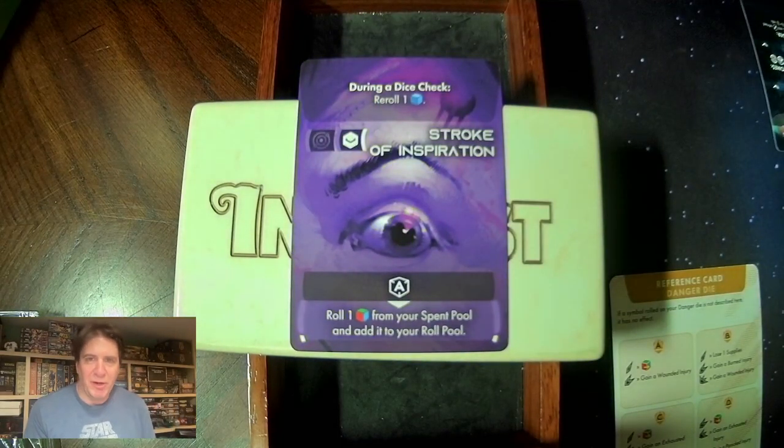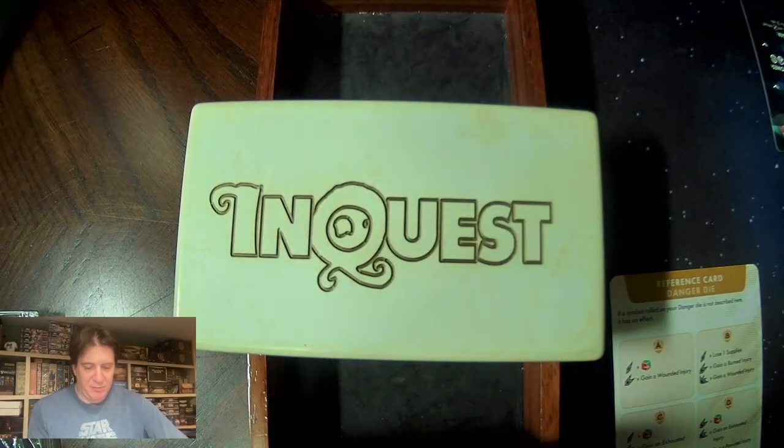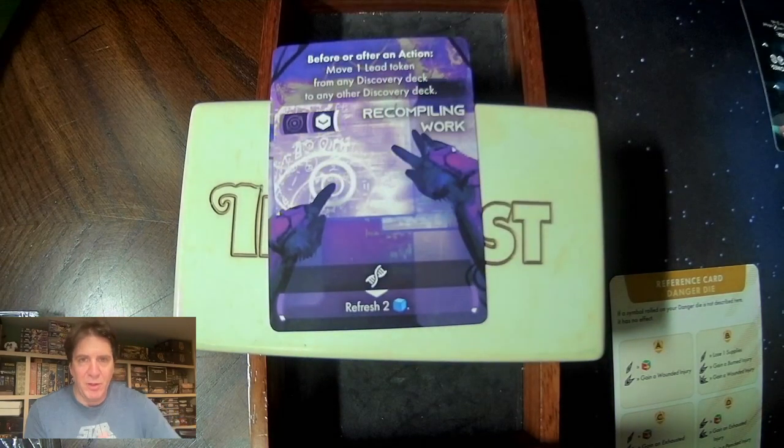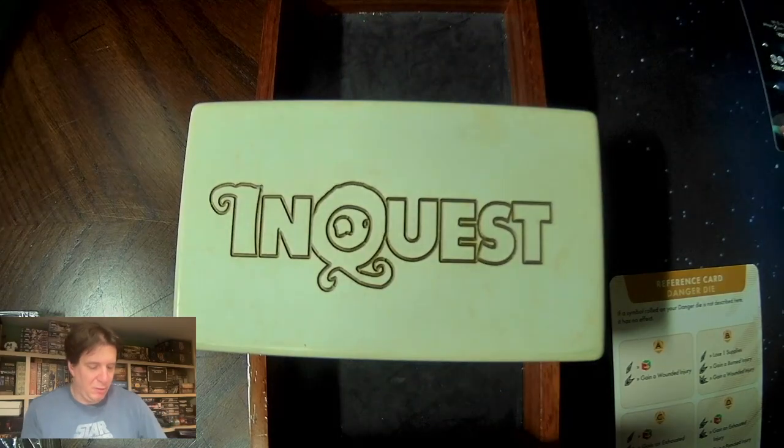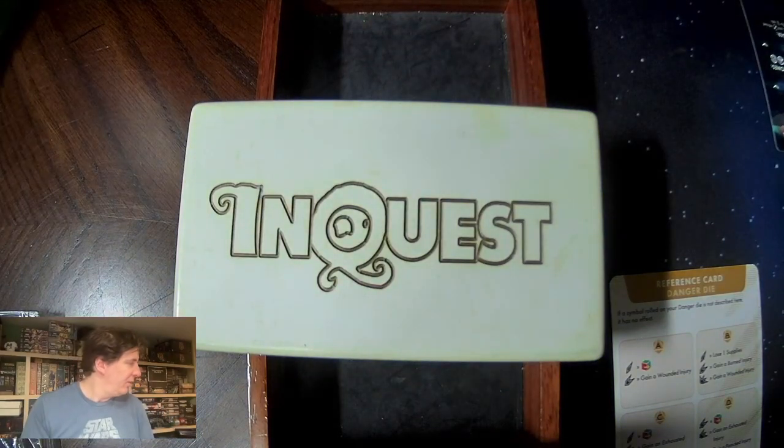I also took out one of the Stroke of Inspiration to re-roll a blue die. There's also Recompiling Work — move one lead token from any discovery deck to any other deck. I decided to go with just one of those in the deck, thought that was enough. So those were the four I took out from Science.